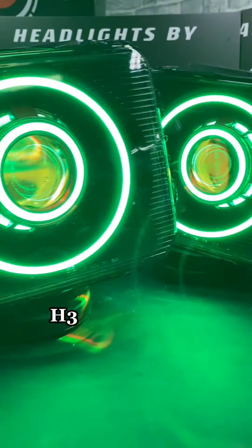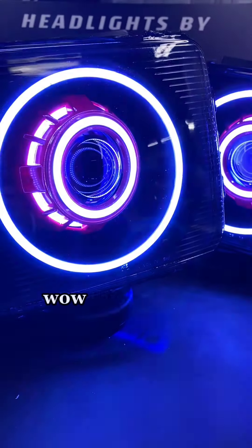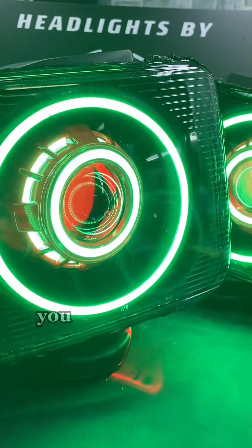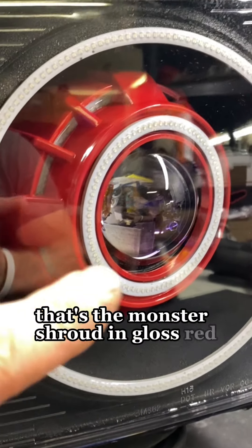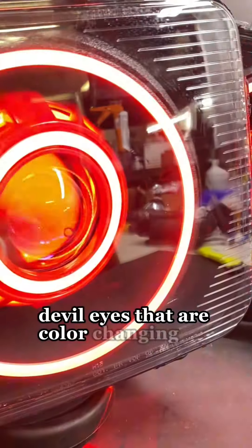Got a weird case — H3 Hummer, Monster Stage 3, full color-changing custom. This one has just about every option we would offer. You have a custom painted shroud, that's the Monster side, gloss red front, angel eyes that are color changing, rear angel eyes that are color changing, halos that are color changing, and devil eyes that are color changing.